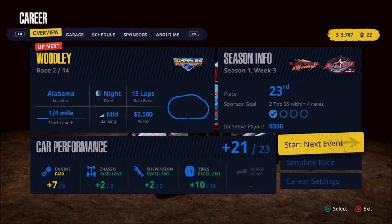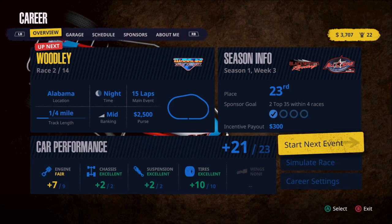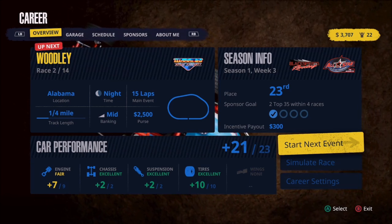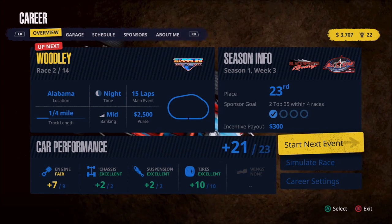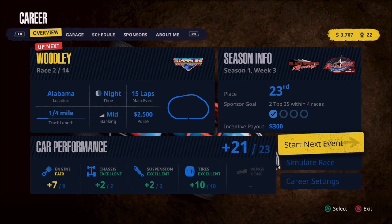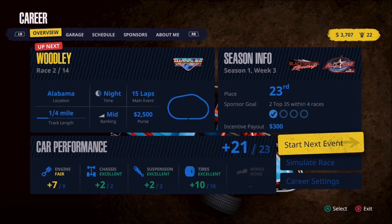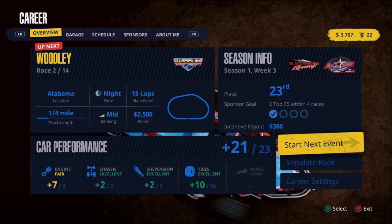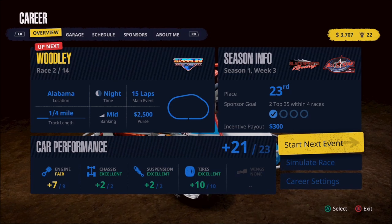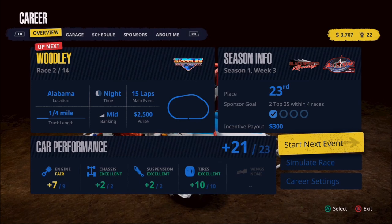Before we get to that, one of the things we talked about at the end of our previous video is whether or not we had enough money in our $3,700 to make another upgrade to our car. We've got a plus seven on the engine and plus ten on the tires. We also know that with our engine in only fair condition, we need to see what it's going to cost us to make repairs and get it back to the plus nine that we want.